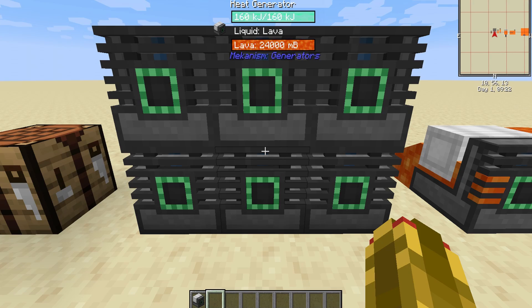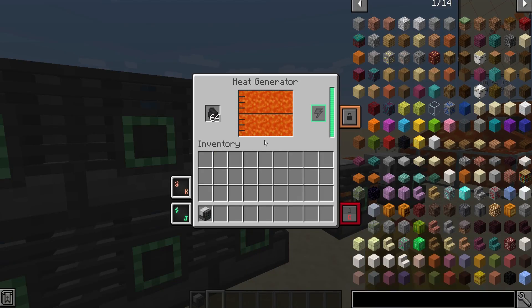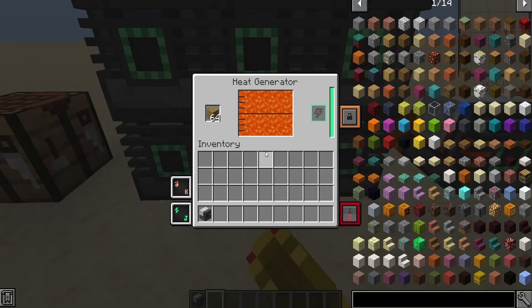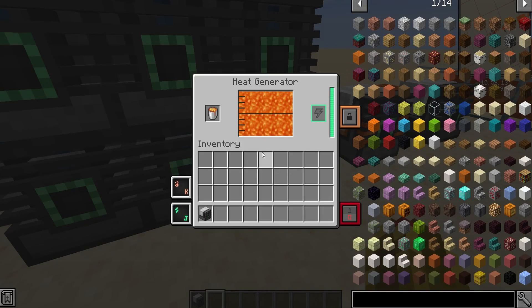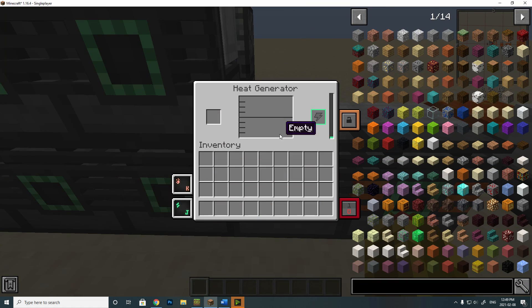Heat generators can generate power using 3 different methods. Method 1: Passive Heating. Fuels such as coal, coal blocks, blaze rods, logs, planks, or lava buckets can be used. If it powers a vanilla furnace, it will probably power this too.